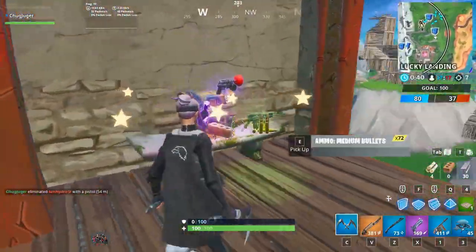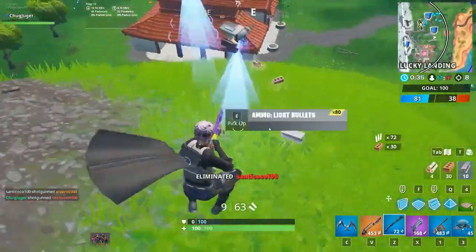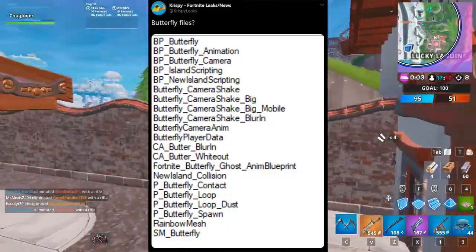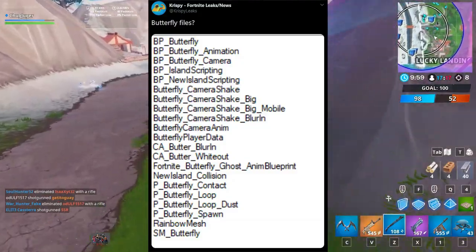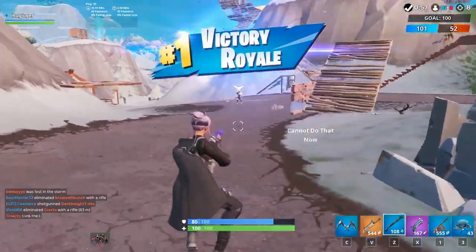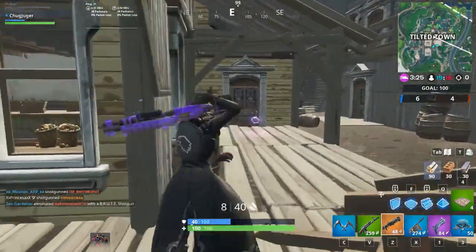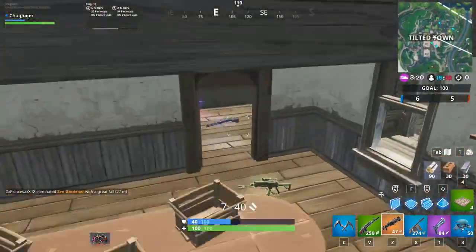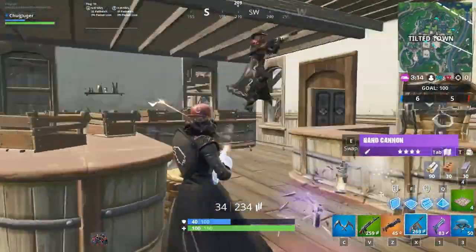The Zapper Trap is 2x2 in size and interestingly the files mention it as 'throwable,' which is a bit weird for a trap. Before cosmetics, there are new butterfly animation files found in the game — camera shakes, animations, event-related stuff. Maybe there'll be a mini live event when Kevin the Cube returns. Or maybe this is leading up to a huge event that combines all past live events — that would be pretty insane.